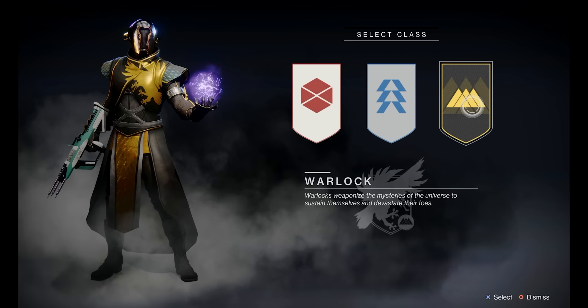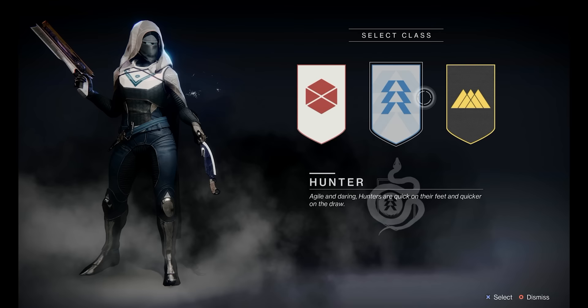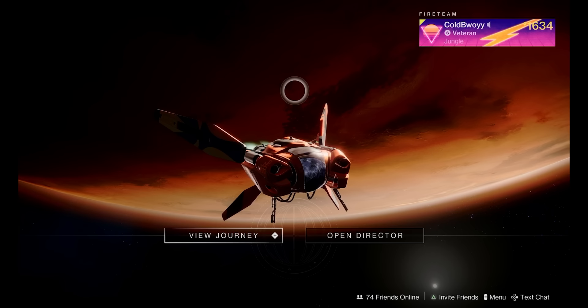Make sure you choose your class wisely because you will not be able to change it. The only way to play as another class is to make another character. One of the best things added with Destiny 2 Lightfall is the introduction of Guardian Ranks, which is perfect for new players.